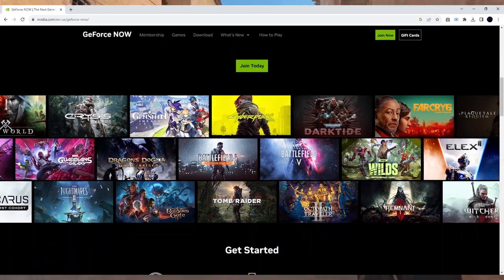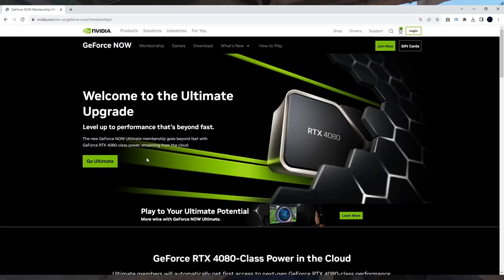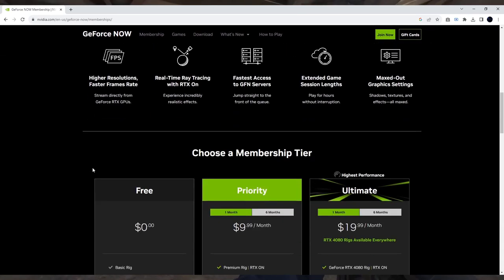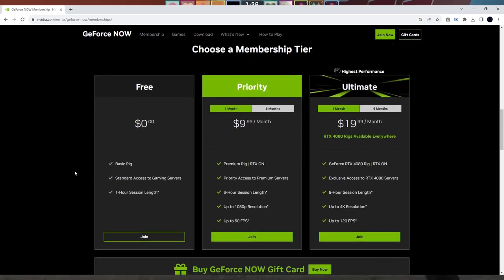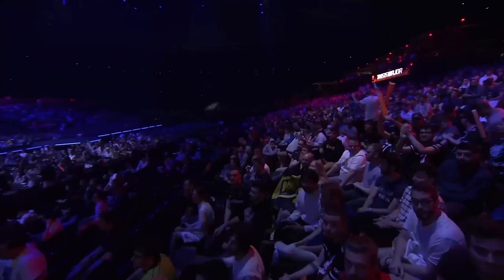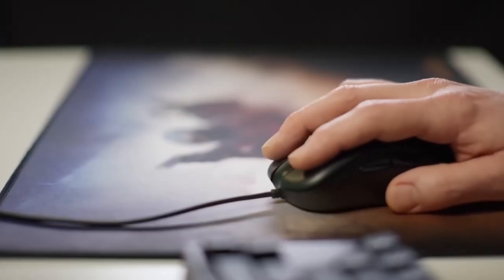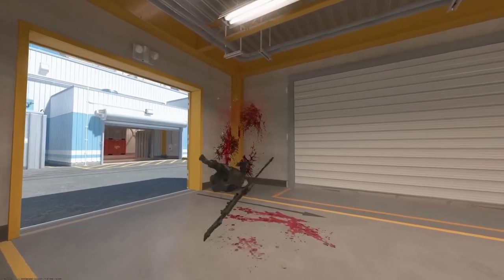To start playing CS2, make an account on GeForce Now. They have three tiers available. Pricing is listed as Ultimate at $19.99 per month, giving you 8 hours of playtime and 120 FPS. Priority at $9.99 per month with 6 hours of playtime. And then they have a free tier, where you only have 1 hour of playtime.